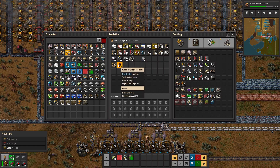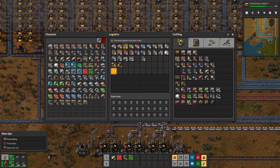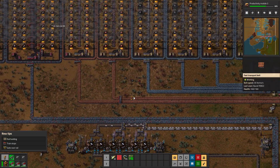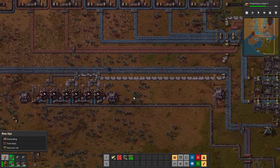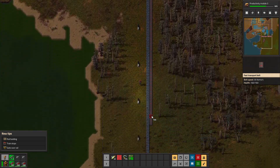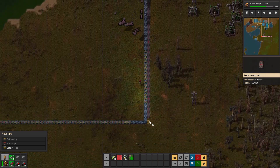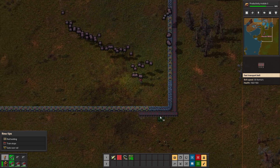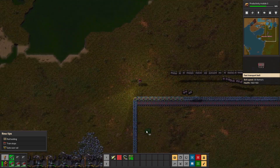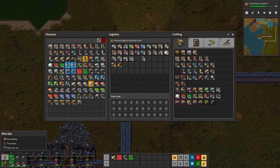Also, you might have noticed - if you drag this all the way down to zero on this side it will empty your inventory the moment you pick these things up. Let's get this iron out of my inventory. Okay, they got me all 400 - look at the bots go! It's going to get down here and say wait, we need to replace everything, using up all my red belt.